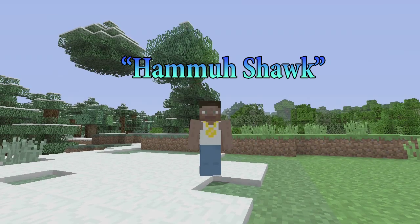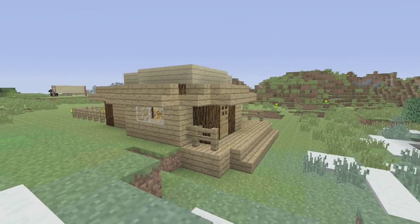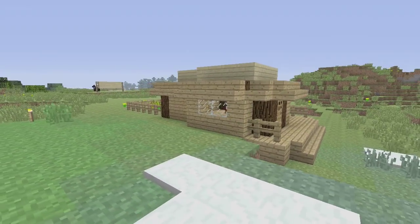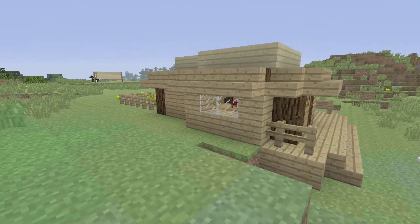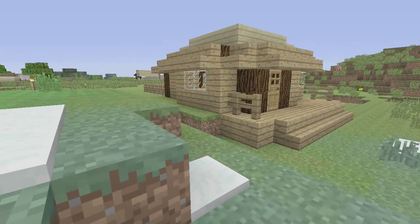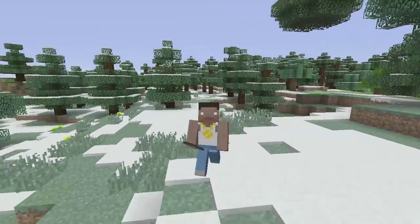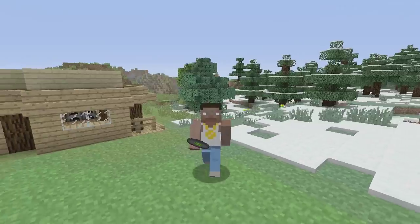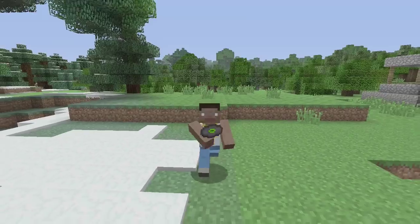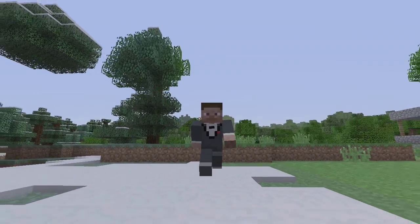Hey everybody, it's your boy Hammershark here with Minecraft TV, and we have my boy Phoenix Death's house right here. We sent him away to a stranded island out in the Malaysian tropics and while he was gone we decided we're gonna trick out his house — do him a favor. But before we get into the house details, why don't you guys buy my mixtape? It's only five fifty-five — wait, no, six ninety — no, seven seventy-nine on SoundCloud or Amazon or iTunes.